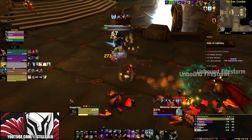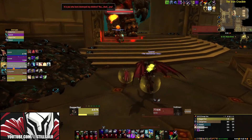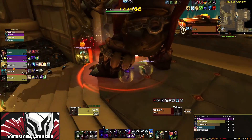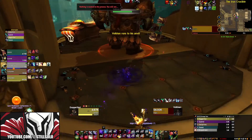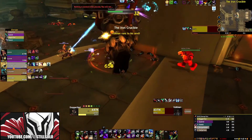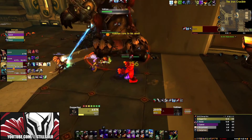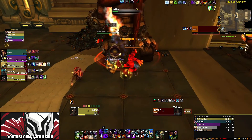Stat priorities can drastically change even if you were to equip a single piece of gear. So instead of giving you a generic stat weight to follow, I'm going to just tell you to sim yourself. Simming your character is the best way possible to figure out if a piece of gear is actually an upgrade for you or not. If you don't know how to sim yourself, I've actually made a video on how to do that, so you can click it here in the top right. You should always, always, always be simming yourself.